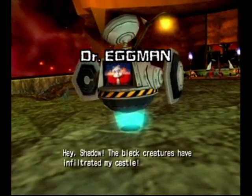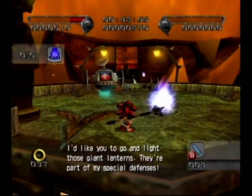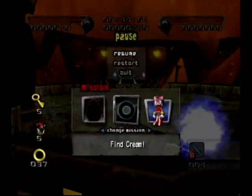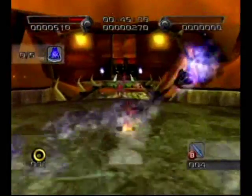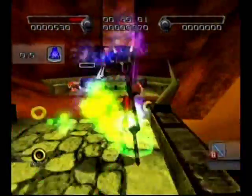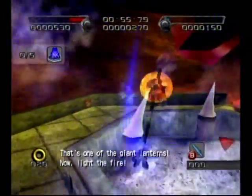The black creatures have infiltrated my castle! I'd like you to go and light those giant lanterns — they're part of my special defenses! Please, you've got to find Cream! I've got to get out of this castle first. Light the fires on the giant lanterns! Come on, let's go! Finally we meet Dr. Eggman at long last! Now we can take the fight to these aliens and join the Eggman Empire! Long live the Eggman Empire! Ha ha!